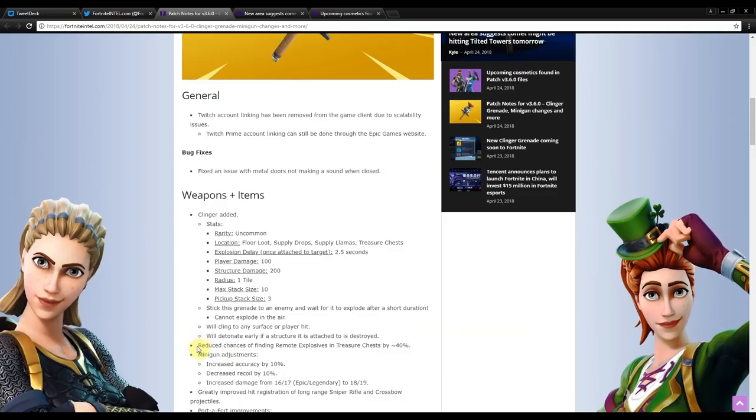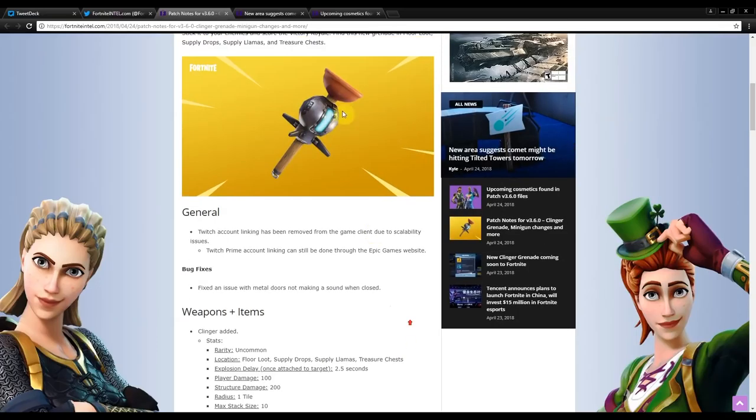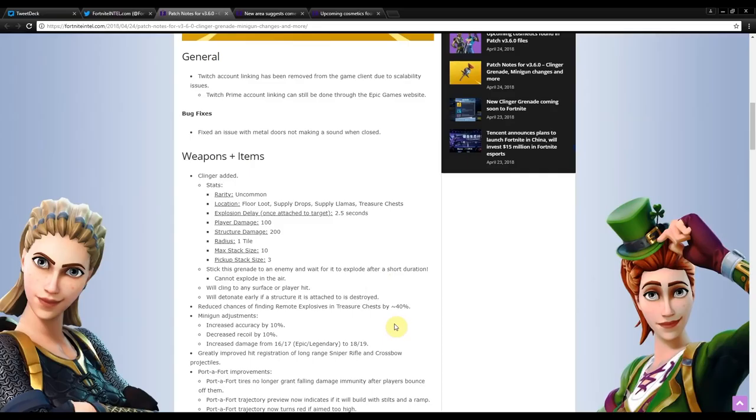They reduced the chances of finding remote explosives and treasure maps by 40%, so we're not going to see C4s as much anymore. They also did a minigun adjustment: increased accuracy by 10%, decreased recoil by 10%, and increased damage from 16 to 17 on epic and 18 to 19 on legendary. The minigun has been buffed and is going to be a lot better than it previously was.